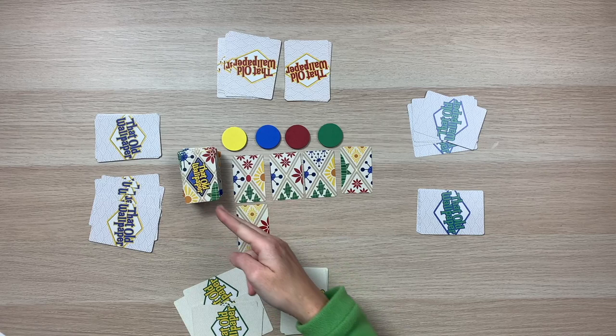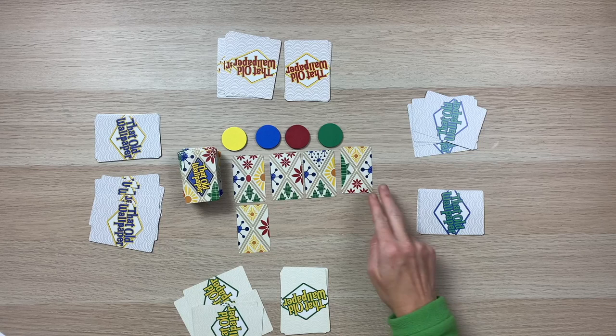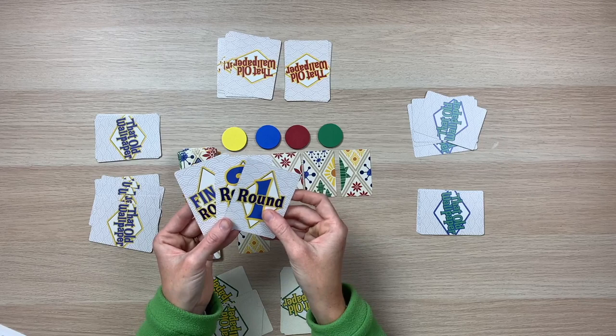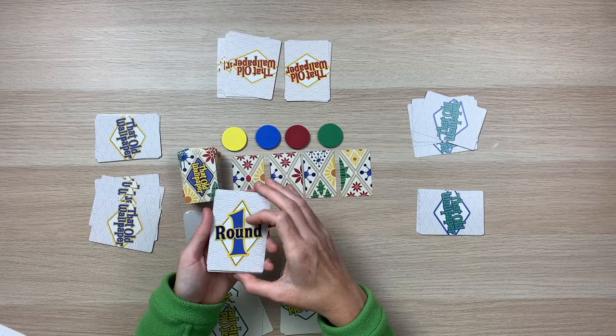The column closest to the draw pile is our low end, and the column furthest from the draw pile is the high end. We're also going to set out the hazy memory cards — these are double-sided and are treated like a wild card during the game. The last thing we're going to set up is our round deck: we have round 1, round 2, and final round. Go ahead and place these in view of all players.